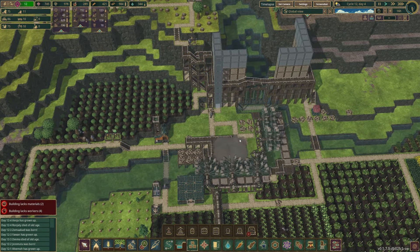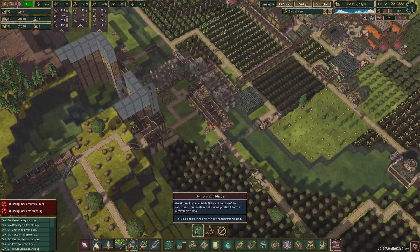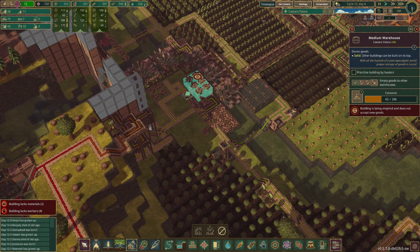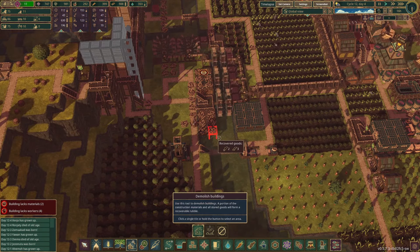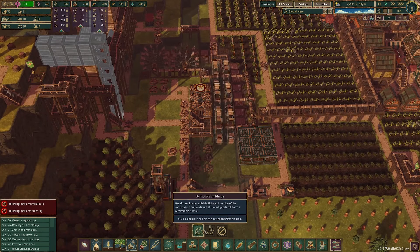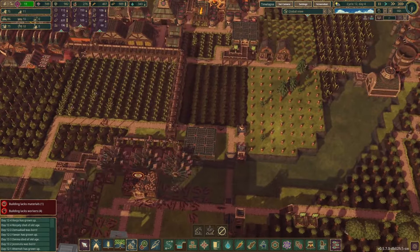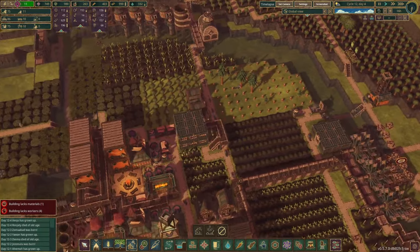I'm gonna go ahead and delete all of these — we don't need this. It's not empty so we can wait for that to be emptied. Delete these platforms and stairs and get those resources back. Then once all these pine trees are cut down I'm gonna replace them with corn.